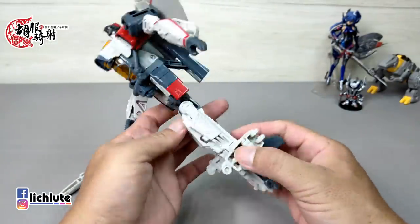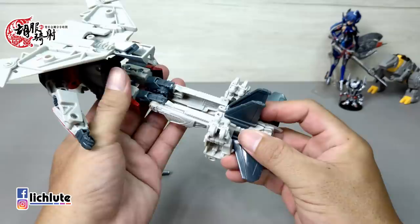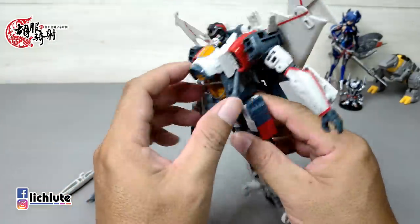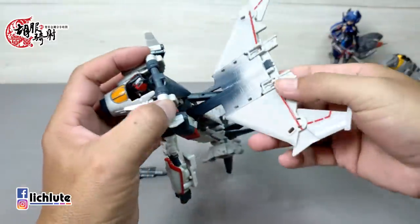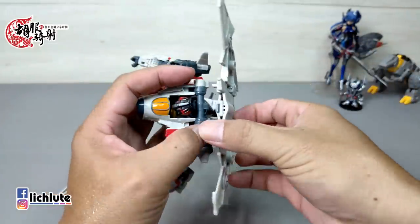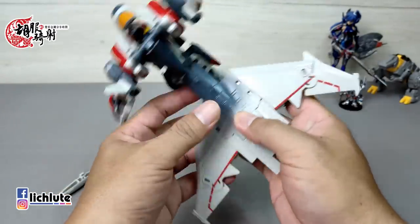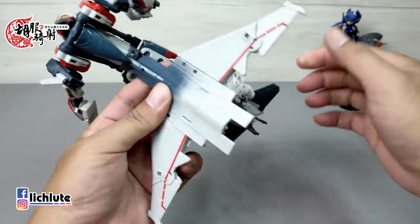我们来示范变形过程。首先把腿部翻转到这边，这个地方翻出去，脚从这里整个拉出来，拉出来之后把这一块部件往外推出去。变形记一点的话还是比较不赖，一次就变得记得住了。翻转之后把这个地方拉出来，推出去，把尾翼给翻出去，再来就是两腿做简单的合并。